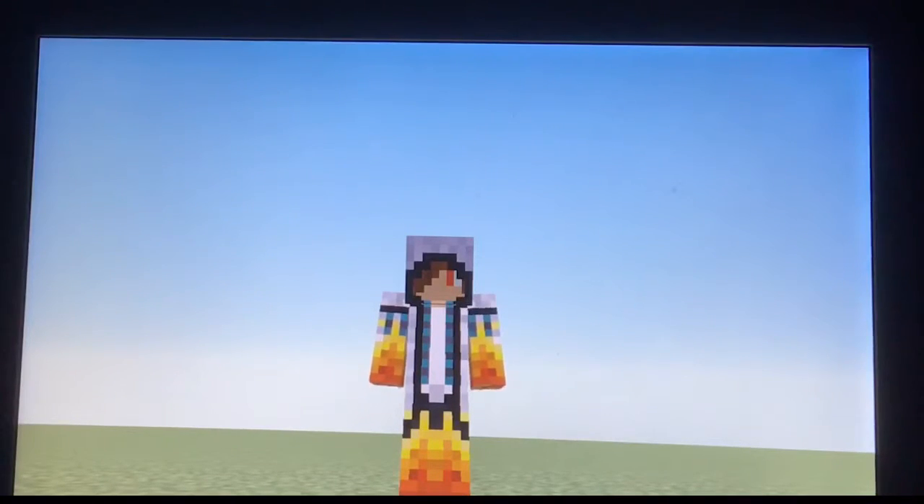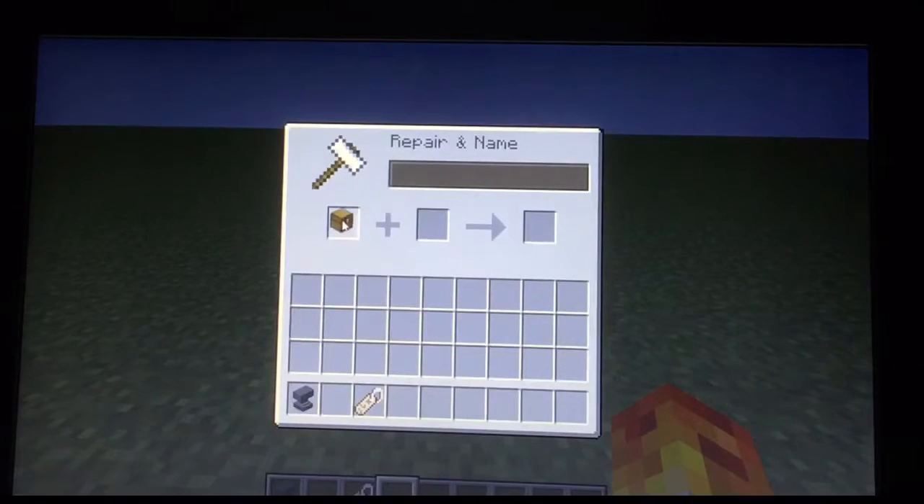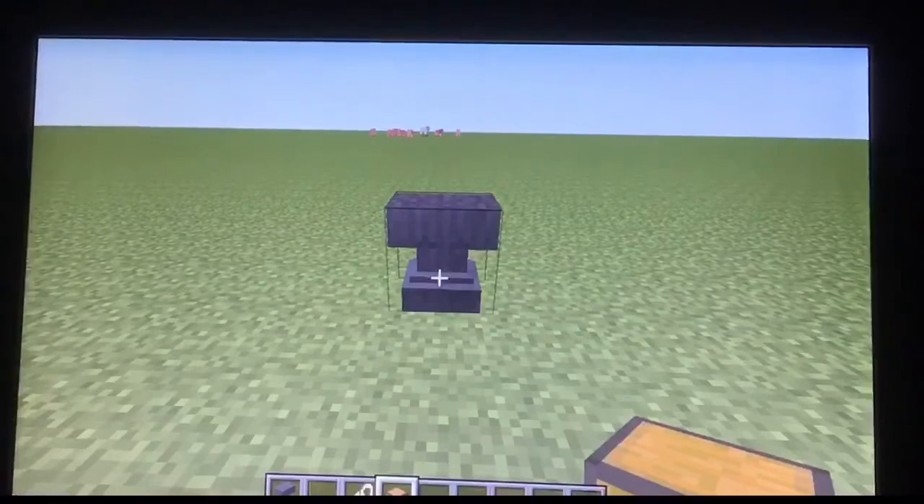First we're gonna have to pull out a chest, which we've already got, and now we must put that into our little naming thing. What should we name it? I think we should name it 'hey guys.' Now we'll take this 'hey guys' and let's move to the side a bit.